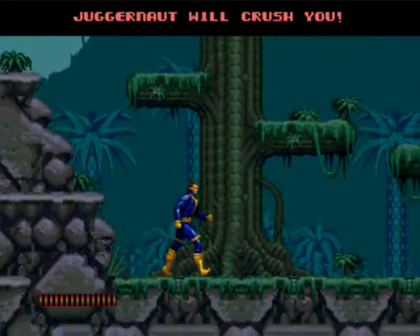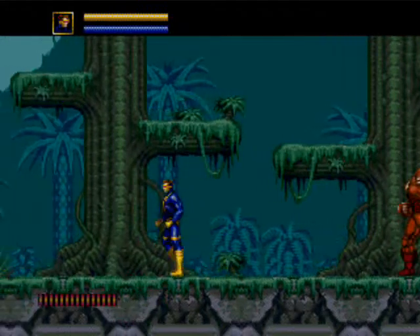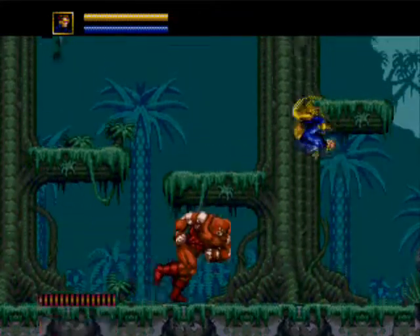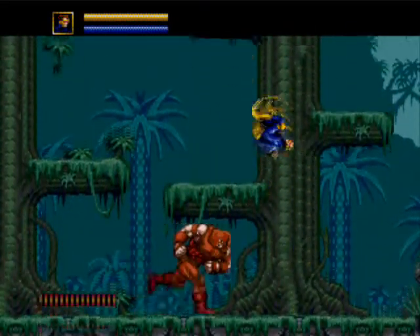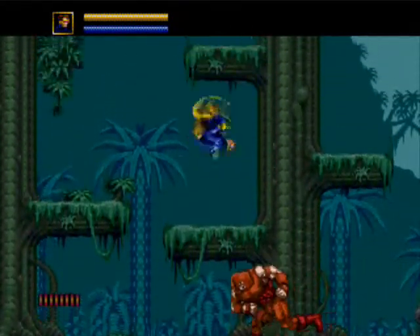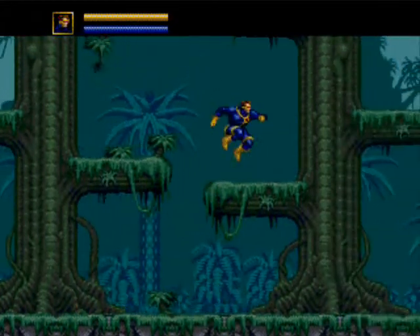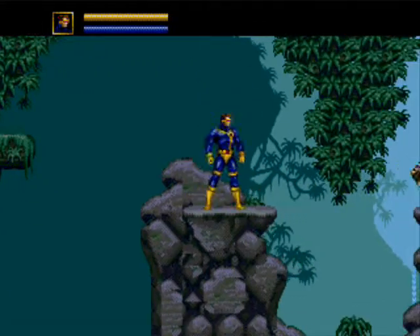We're coming up to our first boss - Juggernaut. There's actually a way to skip him, but it requires Nightcrawler. The way bosses work in this game is kind of weird - they have really strange hit boxes and a lot of times they're invulnerable except when they're in a certain pose or frame. The key to beating Juggernaut: lure him over and kick him in the head - that seems to do the trick. I love that sound effect when the hologram disappears. You've got to remember this is the Danger Room, but it really sounds like a toilet bowl flushing.